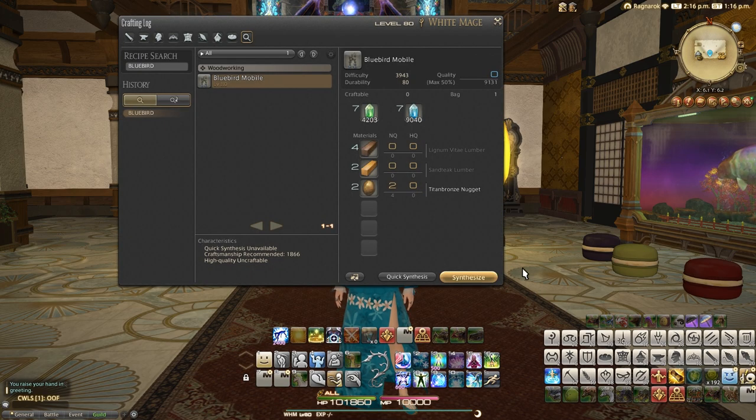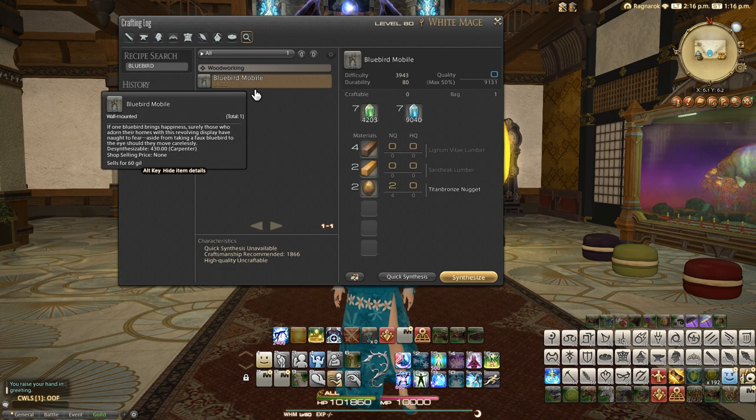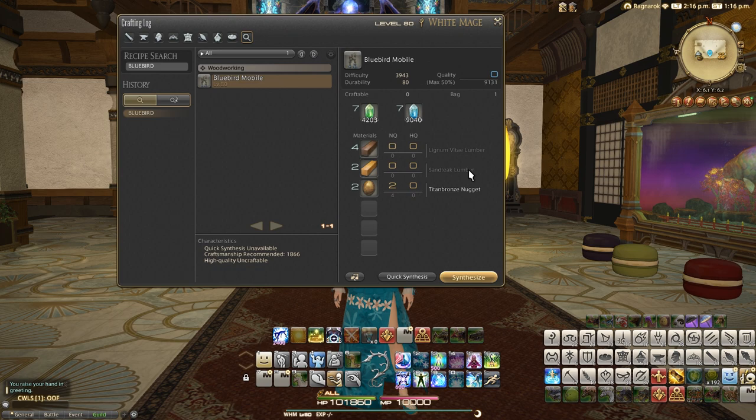Let me first show you how you make this. It's actually a level 80 basic woodworking recipe and uses four lignum vitae lumber, two santique lumber, and two titan bronze nuggets. So not actually that difficult to make — it's got a recommended craftsmanship of 1,866, but you can do it lower than that if you desire.